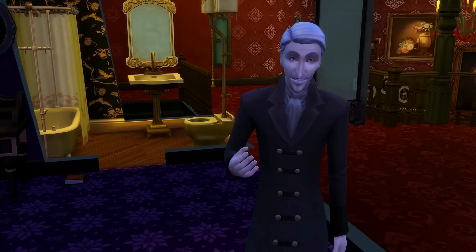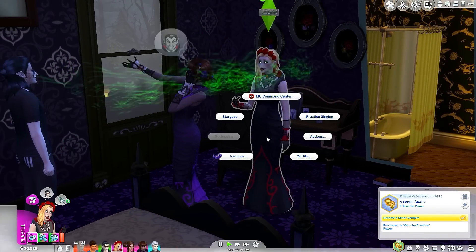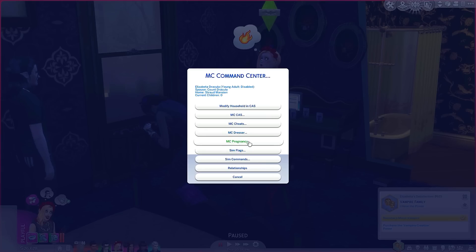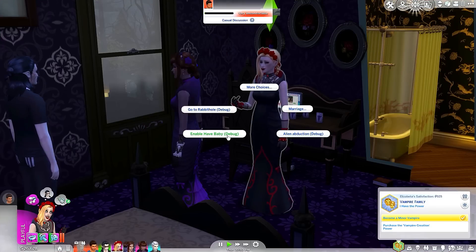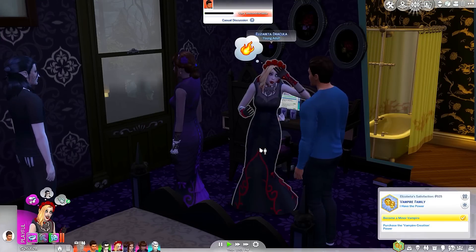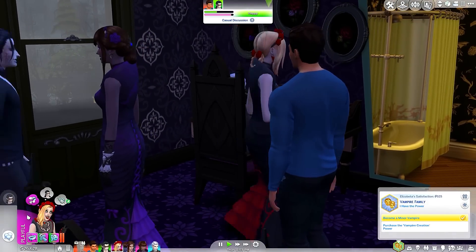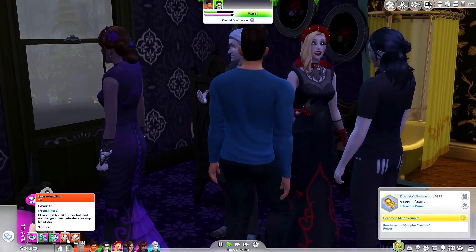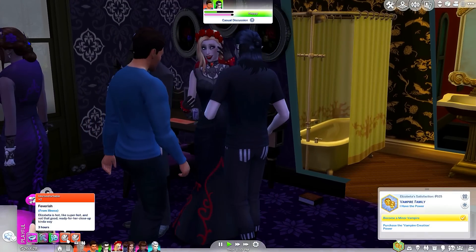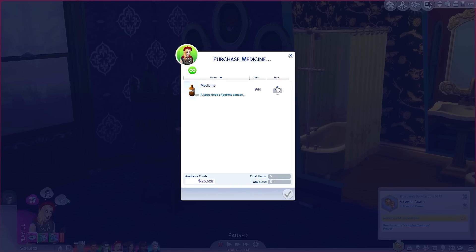I do have the MC Command Center, so I could technically change how the pregnancy works — we could actually just have her have the baby right now if we wanted to. I kind of want it to be as legit as possible. Oh, is she burning up? She's feverish. Elisabetha is super hot, and not in that good 'ready for her close-up' kind of way. Maybe we need to get some medicine — let's order some medicine then.